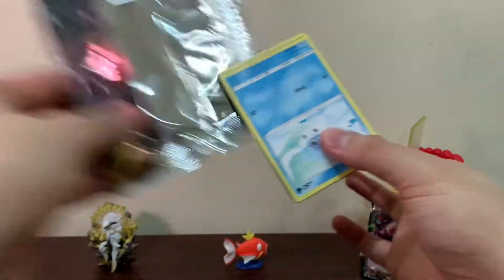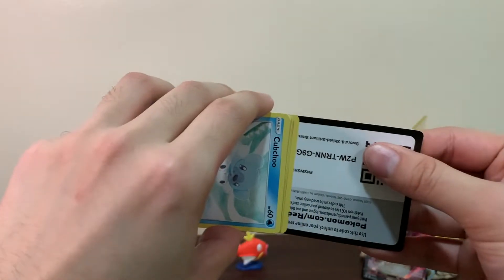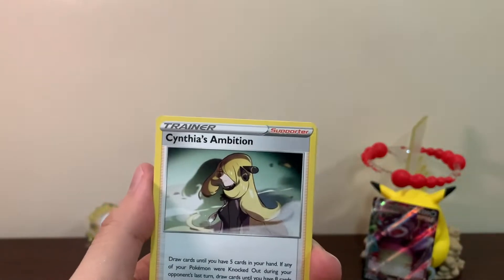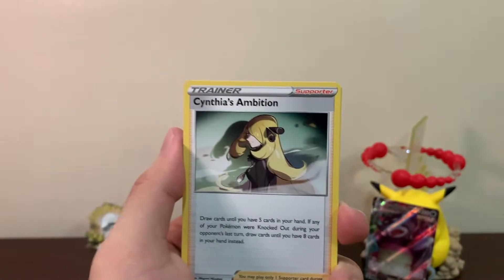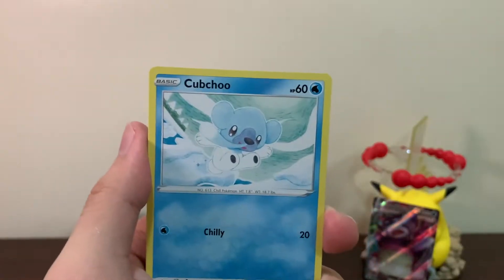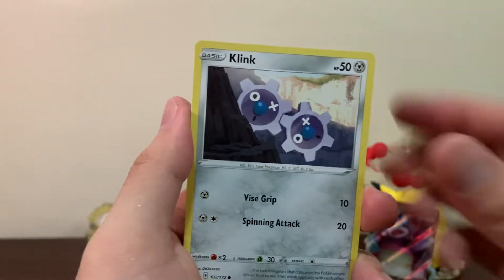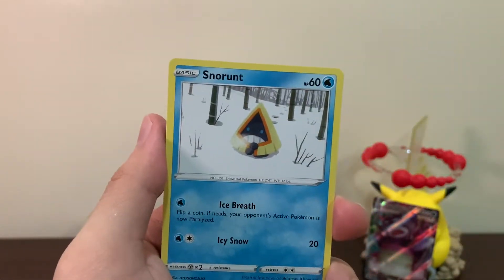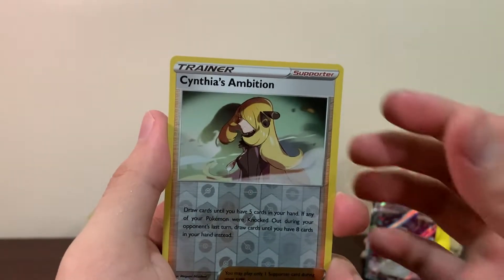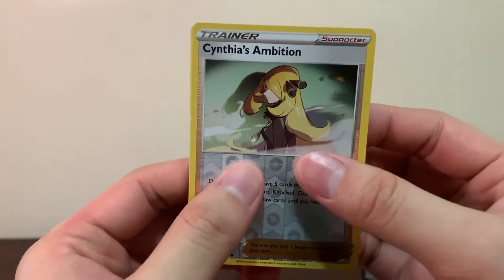Let's go for another Brilliant Stars and see if we can pull something else. We got Cynthia's Ambition, Charon's Care, Pachirisu, Pikachu, Dedenne, Clinkunk, Snorunt, Nosepass — and we got Cynthia's Ambition as a Reverse, I don't think we've pulled that yet. And just a Manafee as our rare.